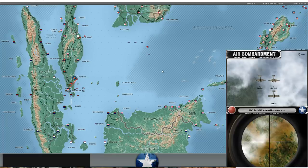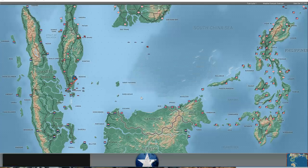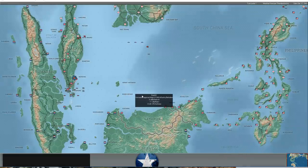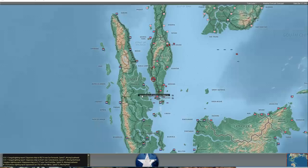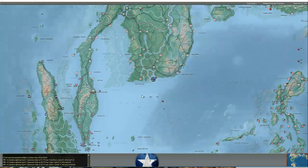We did have some bombing raids on Maersing - some Hudsons and Blenheims are bombing his troops there. I'm hoping my second brigade is going to arrive at Maersing and he's going to attack it and get beat back. We've got multiple bombing raids going against Maersing. I feel like this is the best use for the Allied bombers on the Malay Peninsula - just bombing his infantry there. Your bombers aren't going to do much against Japanese shipping unless they're torpedo-carrying biplanes, but dropping payloads on land troops is less challenging. We did a little bit of damage and disruption.